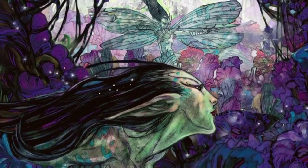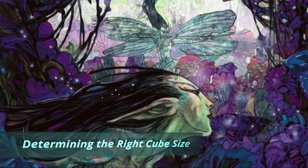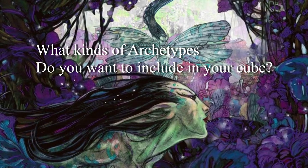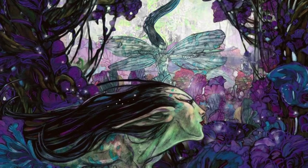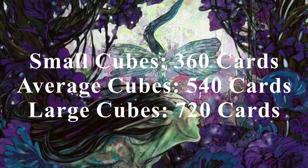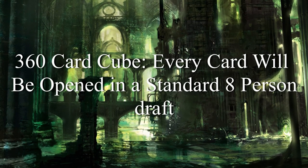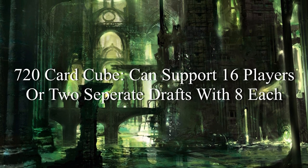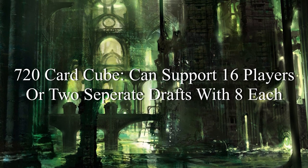The next step is determining how big you want your cube to actually be. This is going to be dictated by what kind of archetypes you want to include and how many players you anticipate regularly drafting with. Generally cubes are going to be between 360 and 720 cards, with 540 being kind of the standard size. With 360 cards you'll be opening every single card in your draft with 8 people, and with 720 you can have 2 pods of 8, or 1 giant pod of 16.